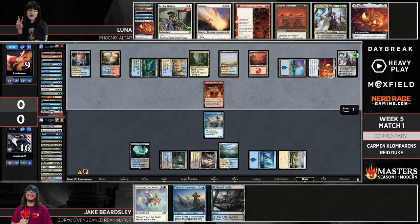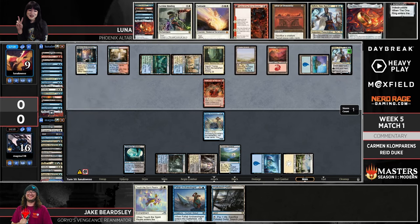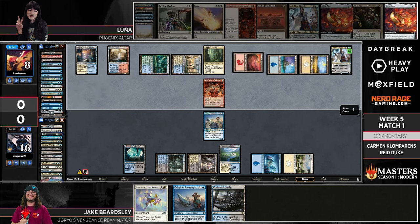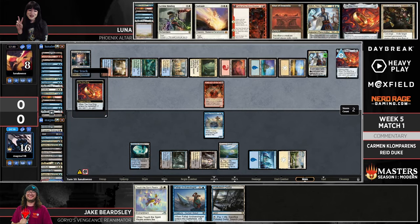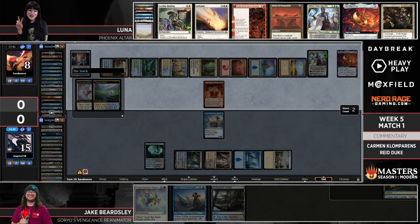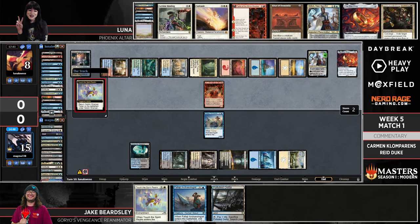Luna might actually assemble a combo using Teferi Time Raveler with the One Ring over and over. It only takes a few more turns of protection before Jake is totally locked out. We're also about to see a Reflection of Kiki-Jiki with the evoke creatures and Altar of Dementia. Luna really feels like she has her bases covered. Going back to that turn where she tapped out of Counterspell — we thought 'what will you do without Counterspell?' — but the protection from the One Ring against an all-in combo deck has been really impressive.